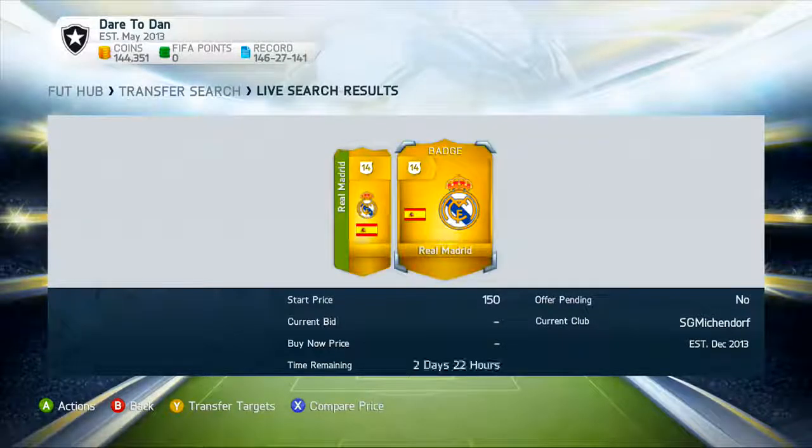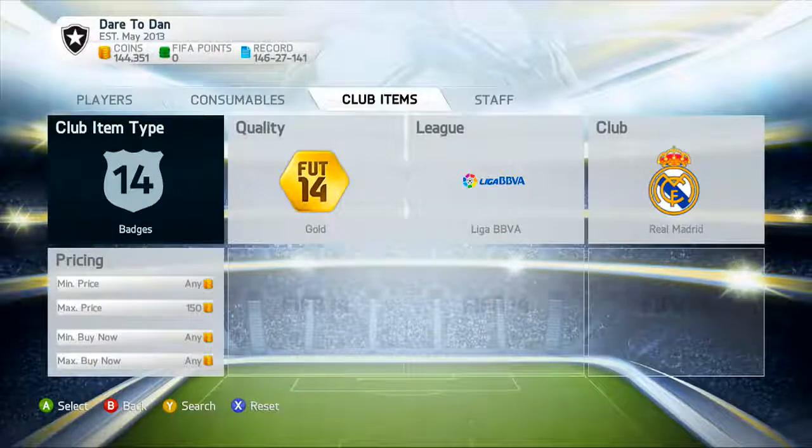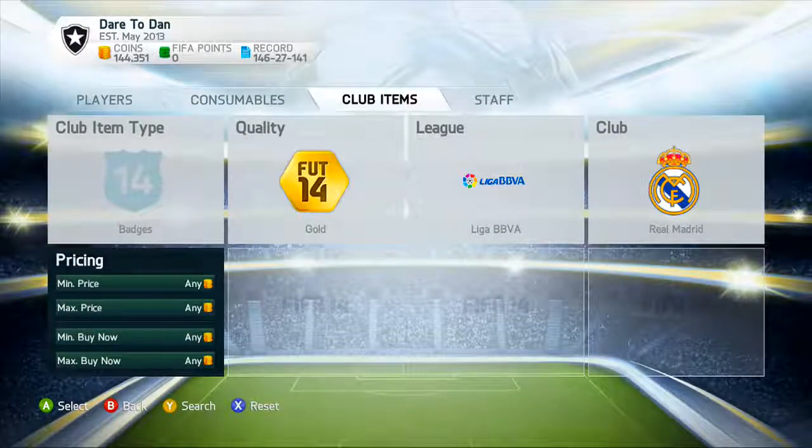This one's at 55 minutes, so it's basically an hour — not as long as the two-day ones. Make sure to bid 250 coins, because if you bid 150 someone else will likely outbid you. You can go up to about 600 coins and still make profit since the cheapest buy-now is 750. Once you win them, list them at the cheapest buy-now price or 50 coins below it so yours gets bought first.